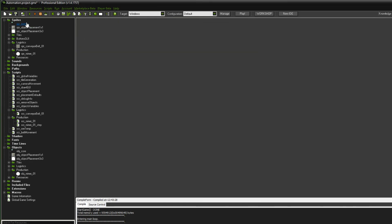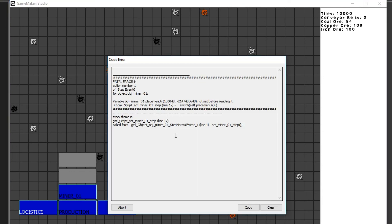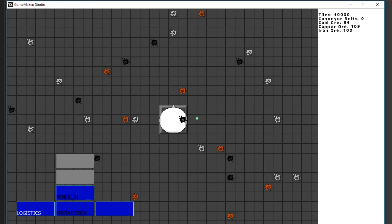There we go. Now of course with that it should work a little bit better. Miner, I want you to go right there. And there we go - another mistake in the variable on line 17. Yeah, placement_dir. Third time is the charm. Let's place this. Yes - okay, this is working, it's spawning an ore! Let's try to do it in the other direction.